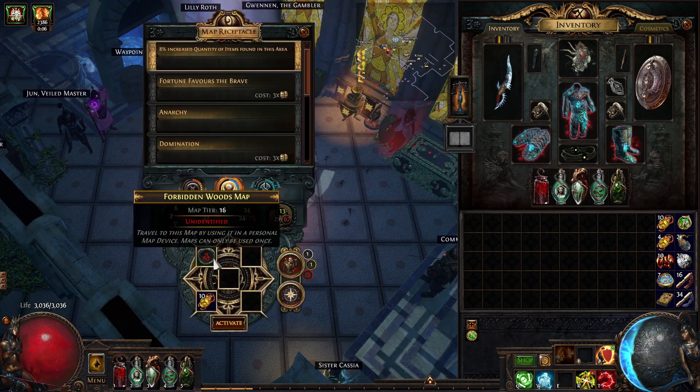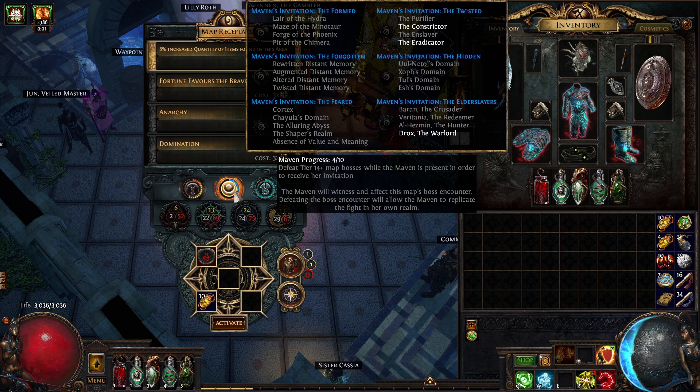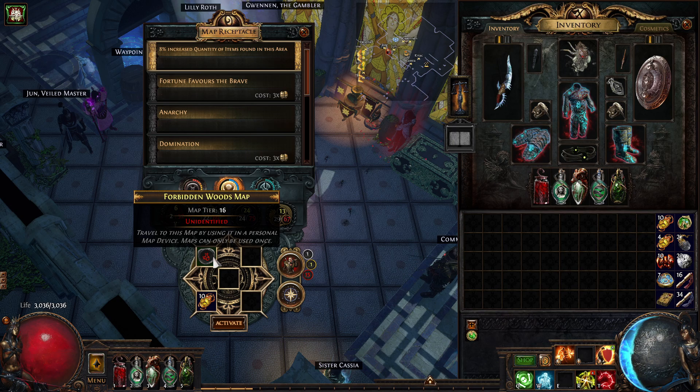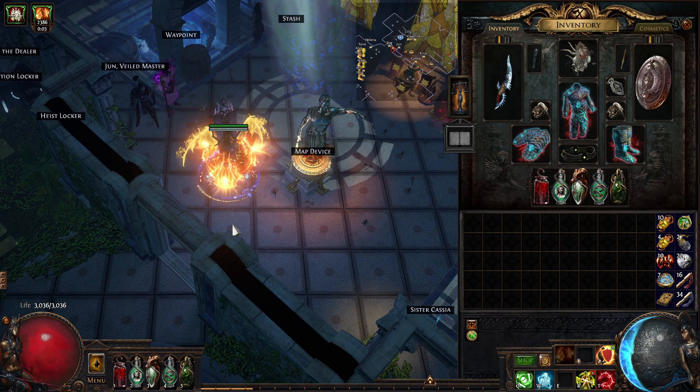We also have this particular talent that provides us with movement speed and max resistances. The whole thing is that we're going to run tier 16 maps with sextants, which will be witnessed by Maven. The whole point of the video is that I'm gonna run those maps hoping for delirium — I'll clean the whole map if there is a delirium, and if not I'm just gonna rush the boss. We're also very much looking for the sanctum.